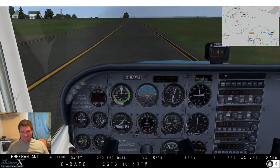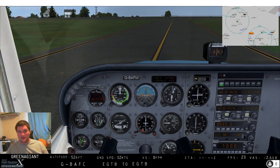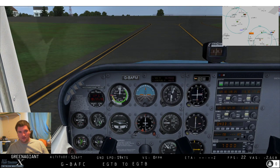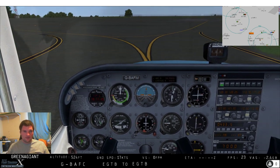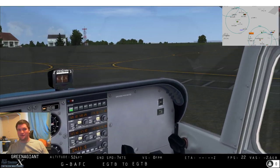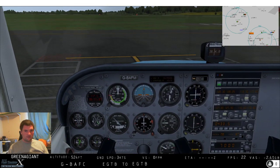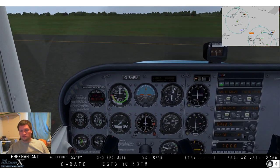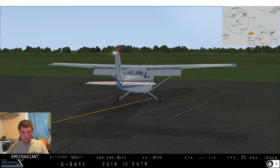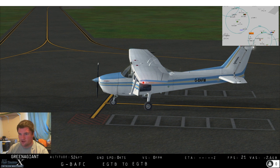This is much easier in real life - taxiing in a simulator is absolutely useless. I promise you I'm not pressing left or right, that's just the plane slewing like an absolute brute. Let's just park up vaguely decently. That'll do. Electric flaps, all right. We'll even open the door so we can get out. Not the worst parking in the world - these are light enough you could spin it around anyway.